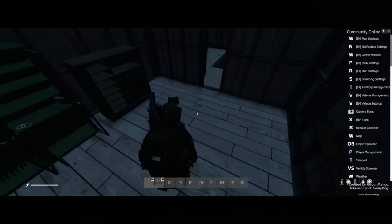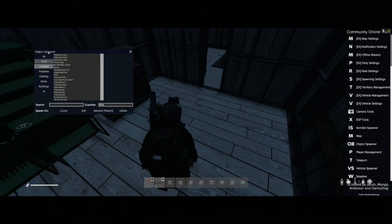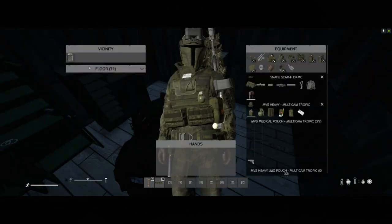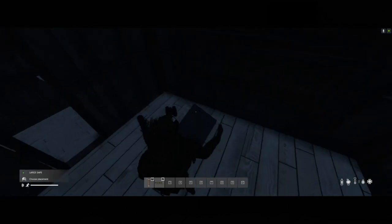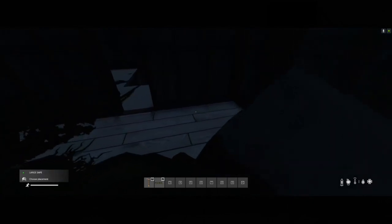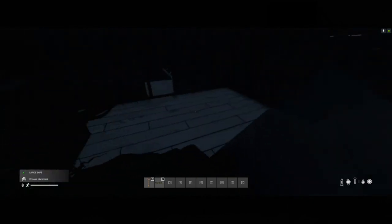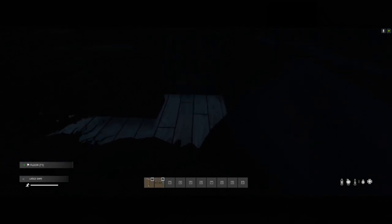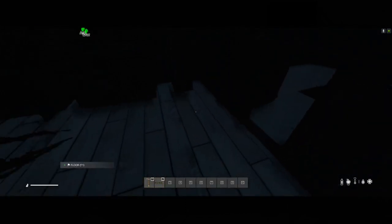You're also going to want to get a safe to lock up your secure items. There are a couple different types of safe: a large safe, a mini safe, and a medium safe. I'm going to get us a large safe for this base. The size of the safe determines how difficult it is to blow into — whether it requires one, two, or three explosives. Each server is different in that respect, so make sure you check out what it requires to do raiding on your server.